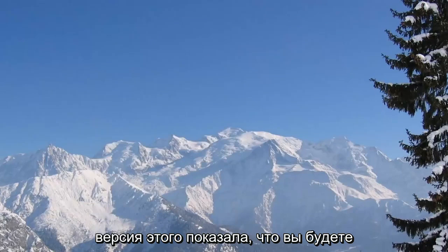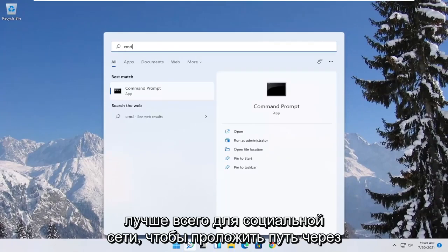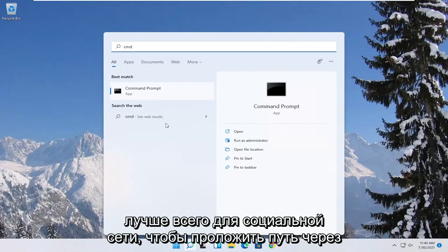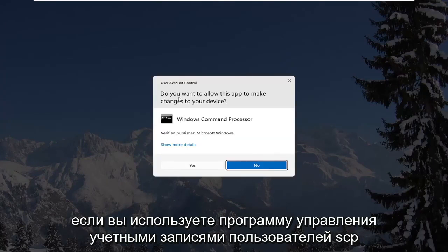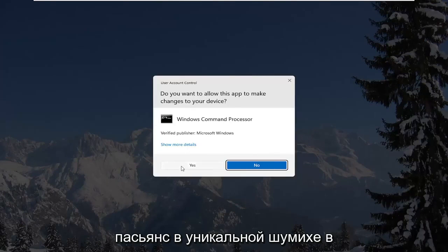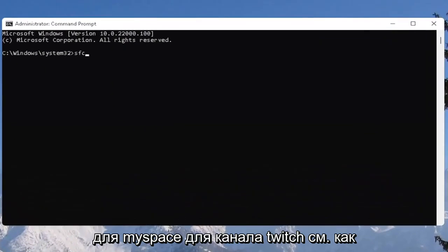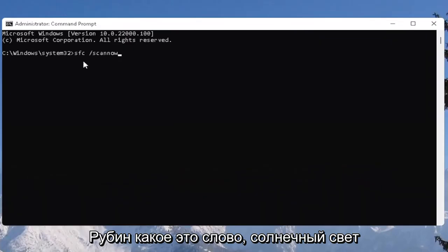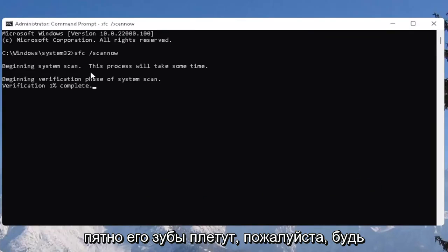One further thing you can try is to open the start menu, type in 'cmd', and right-click on Command Prompt and select 'Run as Administrator'. If prompted by User Account Control, select Yes. Then type in 'SFC /scannow' — scan now is all one word with a forward slash in front — and hit Enter to begin the system scan. This will take some time, so please be patient.